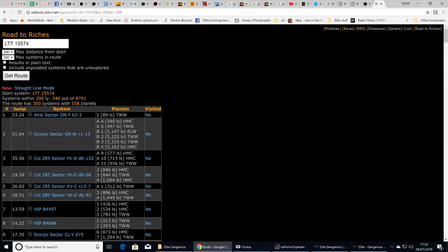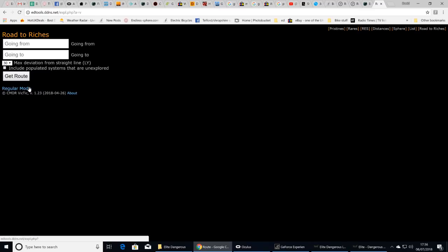You just work your way through the list. You can also use straight-line mode, going from one place to another. On the route to Colonia there are a few stations along the way — one is about 4,000 light years from where we are. You can fly out there and then do another stretch.